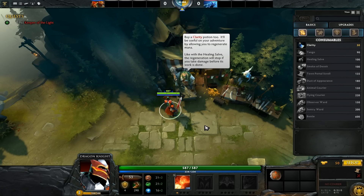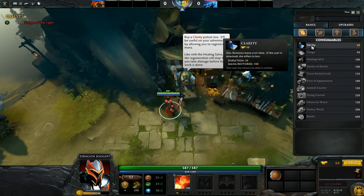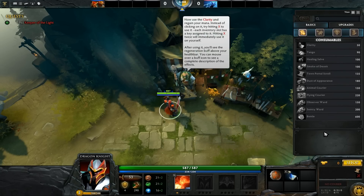Buy a clarity potion too — it will be useful on your adventure by allowing you to regenerate mana. Like with the healing salve, the regeneration will stop if you take damage before its work is done. That is very important for new players — if an effect like the healing salve or the clarity potion gets interrupted by damage, all the regeneration is lost. Use the clarity and regain your mana. Instead of clicking on it, try hitting X — each inventory slot has a key assigned to it.